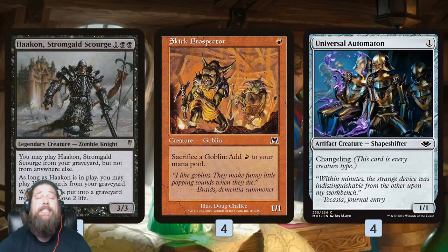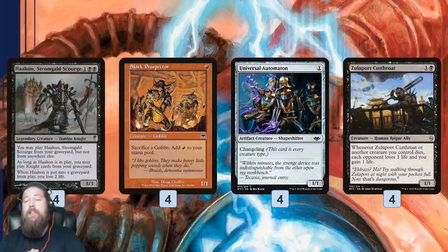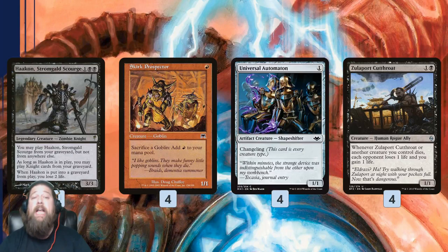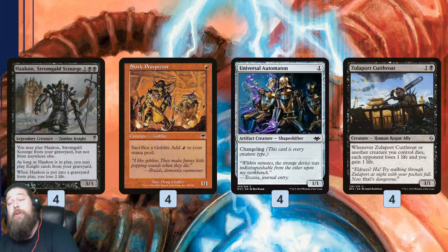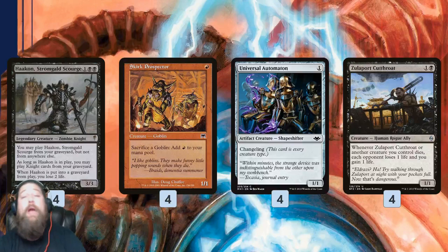Skirk Prospector can sacrifice Universal Automation to add a mana. So if we get Hakann, this combo assembled, and throw Zulaport Cutthroat into the mix, we just kill our opponent. Whenever one of our creatures dies, Zulaport Cutthroat drains for one. So we sacrifice Universal Automation to Skirk Prospector to make a red mana, then recast Universal Automation from our graveyard thanks to Hakann using that red mana, then sacrifice it again, trigger Zulaport Cutthroat, cast it again — sacrifice, recast, drain, drain, drain. Win the game. That's combo number one.